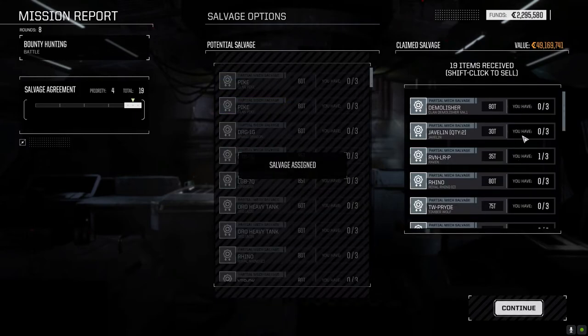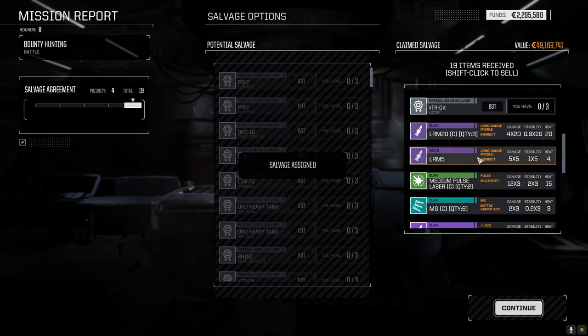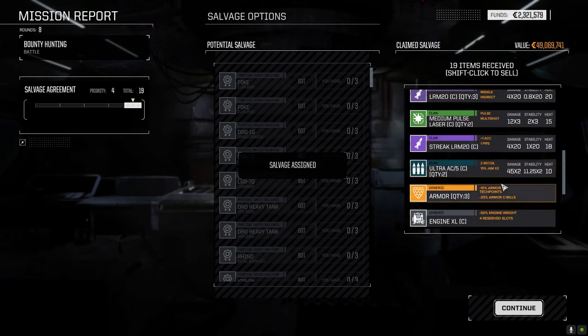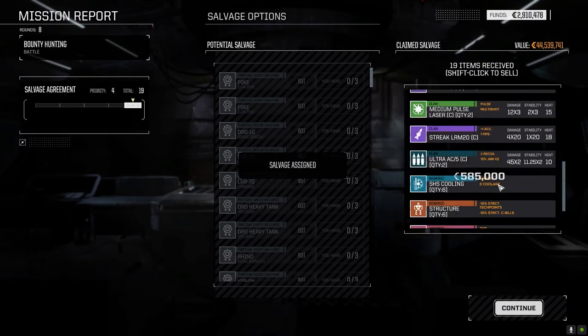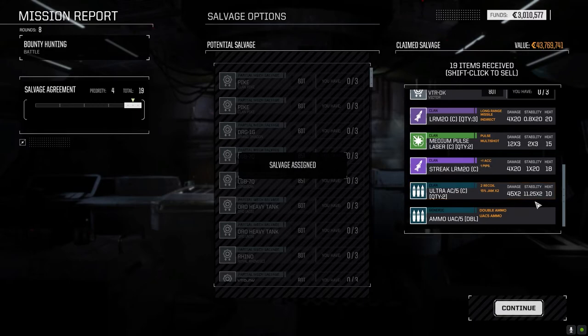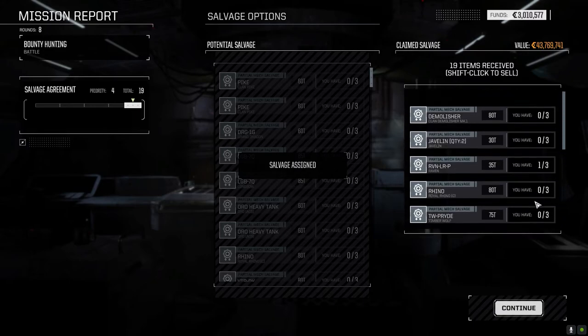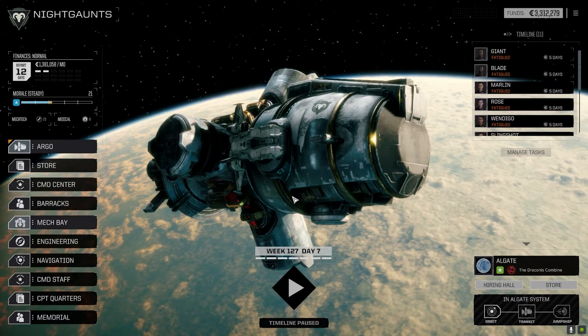We got a demo part, Javelin part, Raven part, Rhino — one Victor part. We did get the LRMs, clan LRMs. Pulse lasers nice. Machine guns can go. Got the Streak-20. Armor can go, Clan XL — I think we're just going to sell that for C-bills. Structure can go and the regular SRM ammo can go. Not bad at all — we made it okay on that one. I like the fact that we got two of these though.